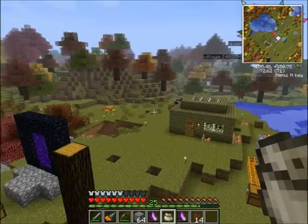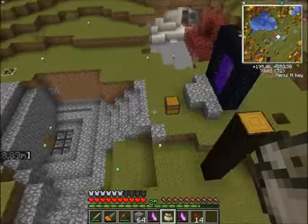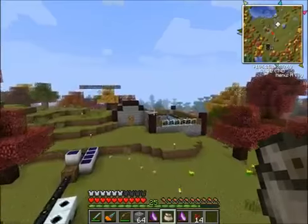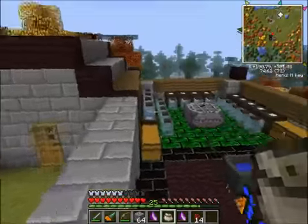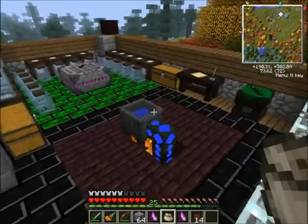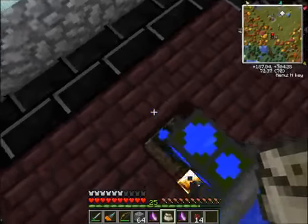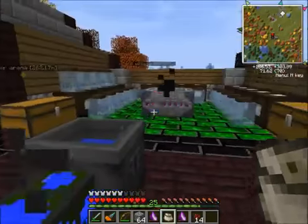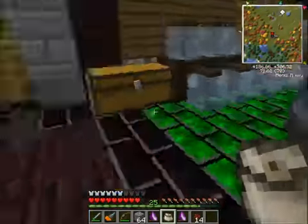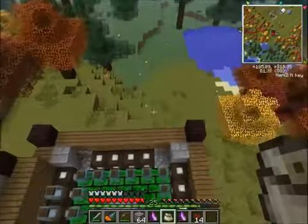Got a cow farm over there, primarily because I need leather. And I have a new building over here that is right next to my Thaumcraft stuff. This one is actually for enchanting. I'm not sure if this was in the last episode or not, but I got an aqueous accumulator right there, and that's why it's automatically refilling this - so I can basically do my magic stuff, whatever I want.